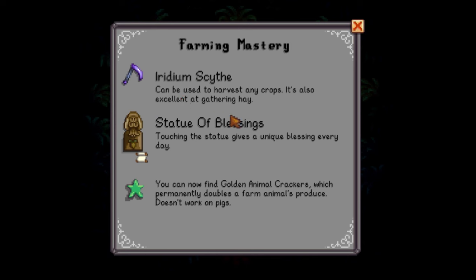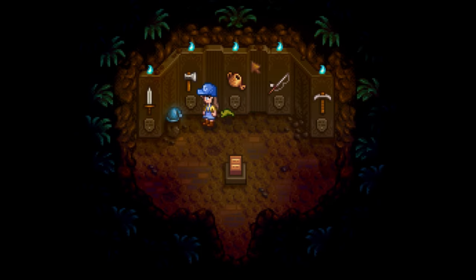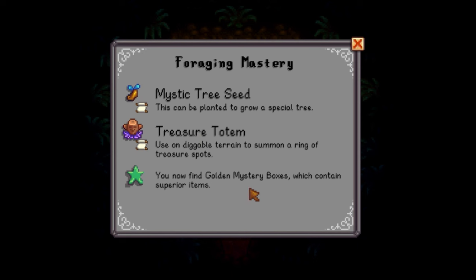The Statue of Blessings recipe comes from farming mastery, which I crafted and showed you already. And now we can find Golden Animal Crackers - if you feed one to an animal, it will double their produce permanently for all time. I don't know exactly how to find golden animal crackers just yet, but I'm excited. Foraging mastery allows us to get the Mystic Tree Seed, which I haven't grown yet and want to grow with you guys.